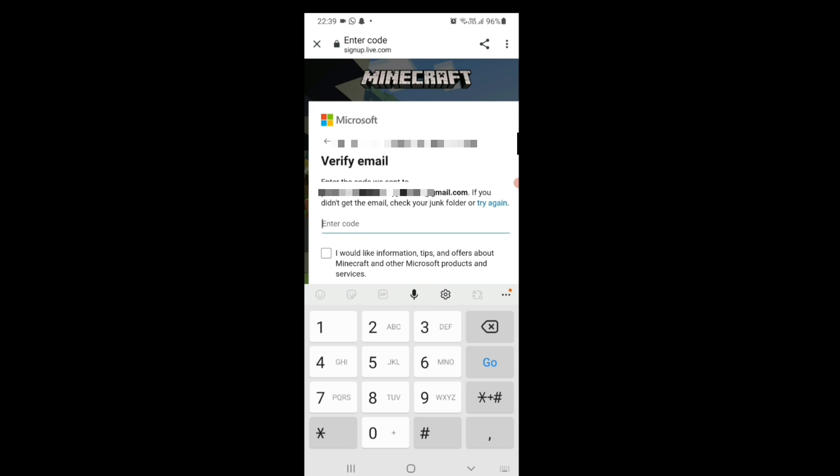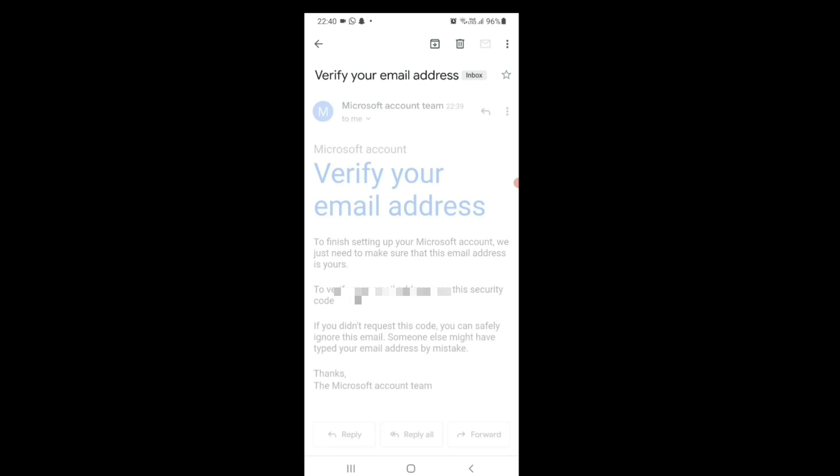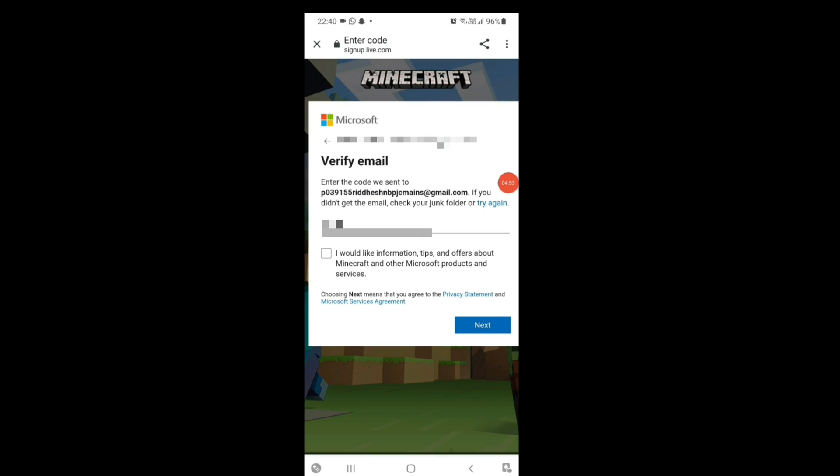Now Microsoft will ask you to verify your email. The Microsoft account team will send you a code to your email. Copy that code and paste it into the verification field. As you can see, I received the email just one minute ago — I've highlighted and copied the code.